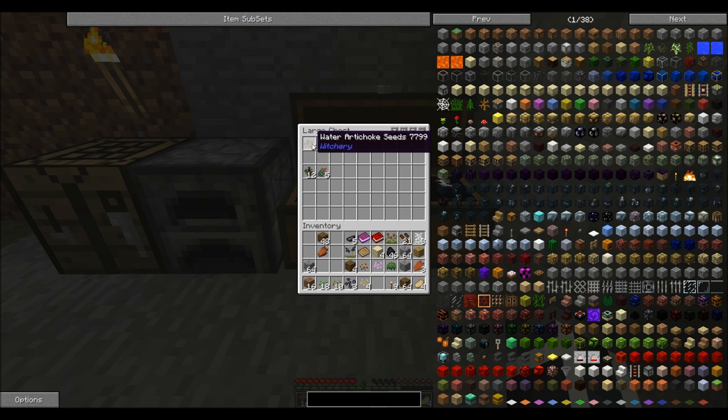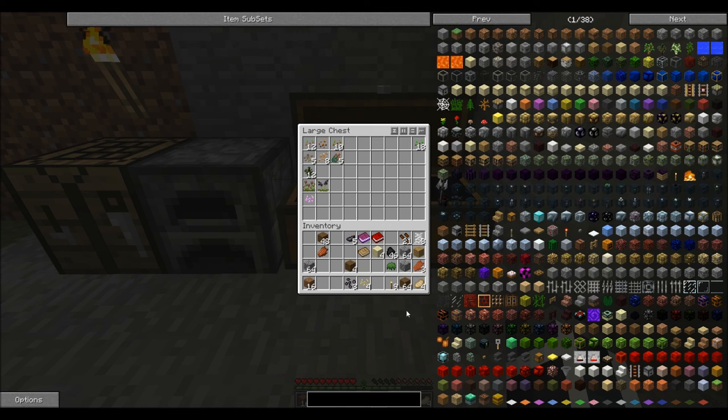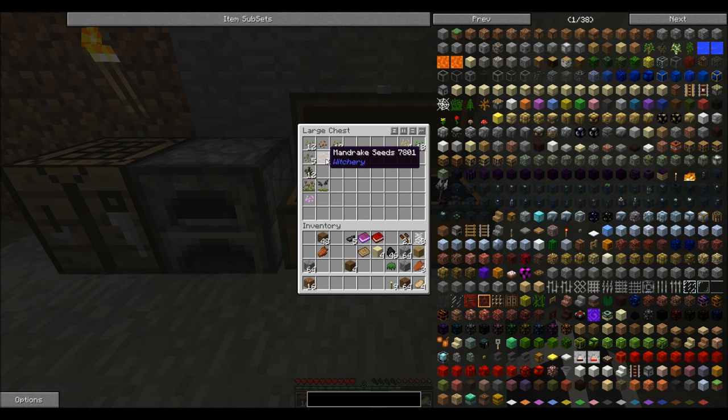I'm gonna put our gardening stuff here. Mandrake seeds, strawberry seeds, water arcoachotes... that's flowers, not really interested in that. Cotton seeds we'll put down here. Turnip seeds. More flowers. Tomato seeds. Regular Minecraft seeds — very important for catching animals. Barley seed — important. I think this is part of the witchery. We should try to put our different flowers and stuff together, organized by the same mods. Rice goes with food. Coffee beans of course.